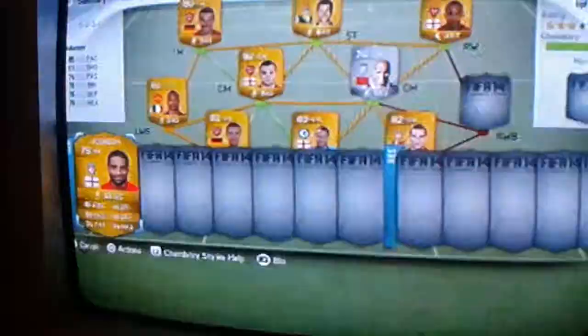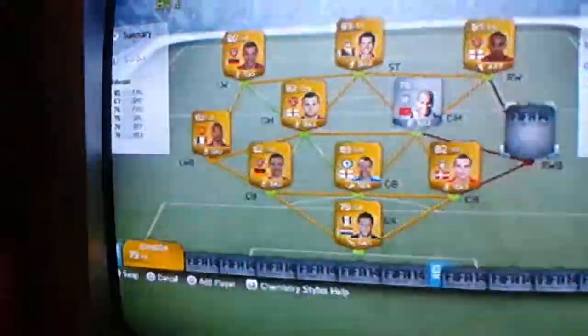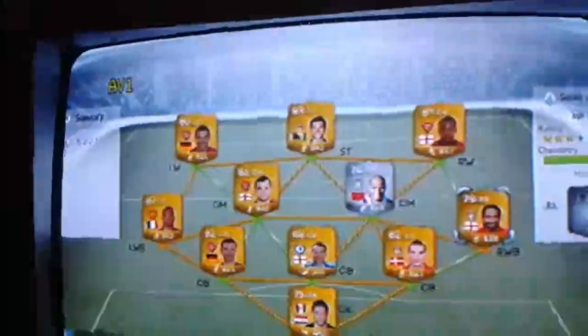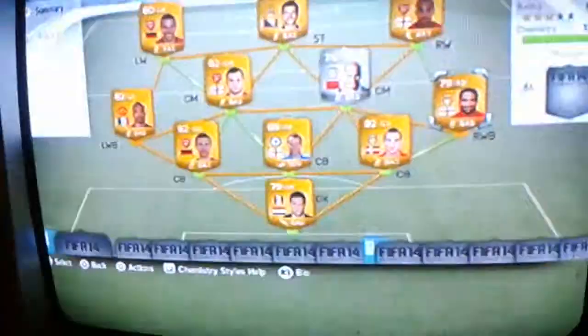Next, we have Glenn Johnson. Glenn Johnson, to me, his key attribute is his pace, and I only bought him for 1,200 — so that's amazing. 100% chemistry, 68 rating. Yeah, that's amazing.